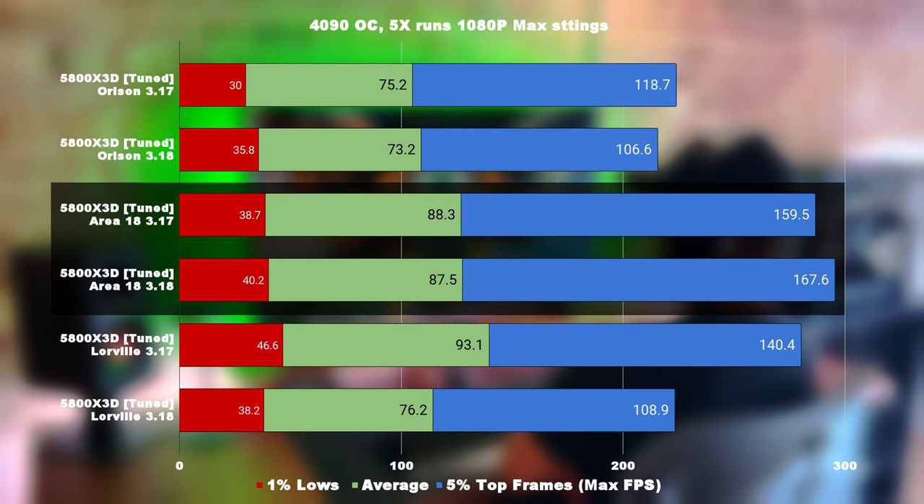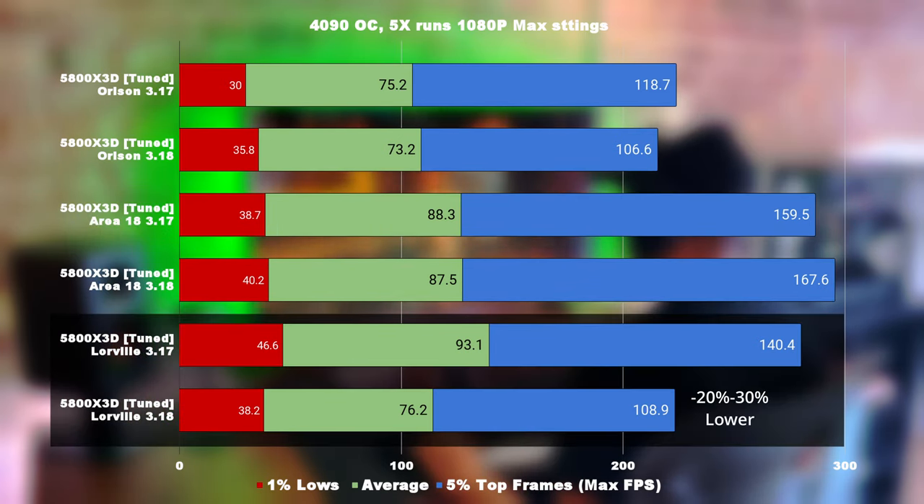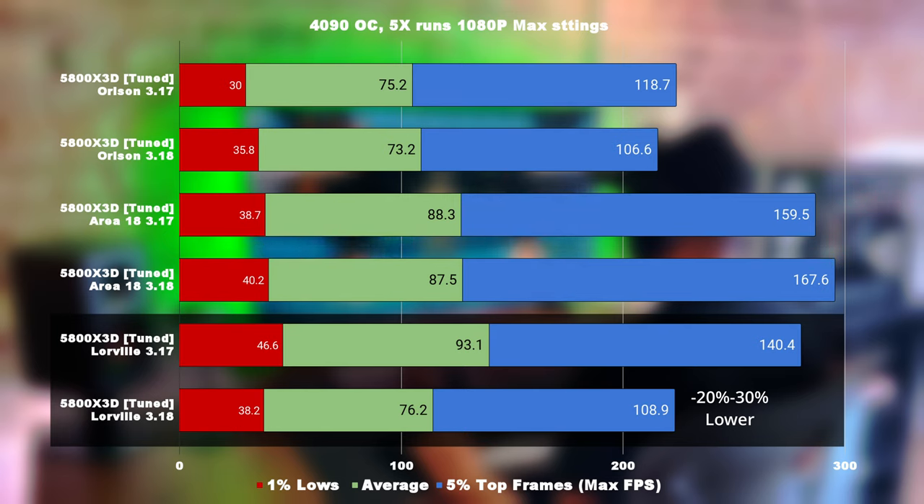In Area 18, there were actually no changes in the number of entities versus 3.17 and 3.18. As a result, you can see that both the 1% low, the average, and the average highs are virtually the same. However, looking at Lorville, we're looking at an average regression in performance of 20%, both in the 1% low and the average. Meanwhile, in the top 5% highs, we're looking at 30% performance regression. This regression is due to the number of entities increasing from an average 70,000 all the way up to 85,000 entities. As a result, we're seeing a regression in performance between patch 3.17 and patch 3.18 due to persistent entity streaming increasing the number of entities.